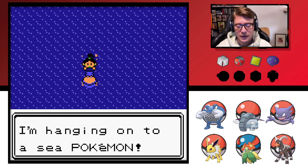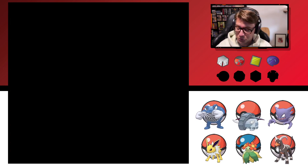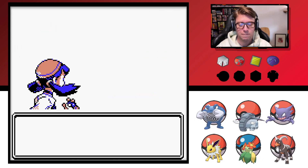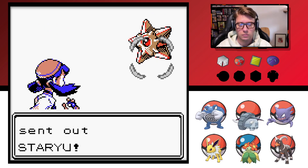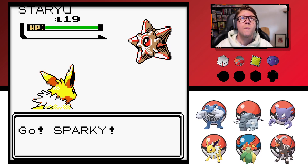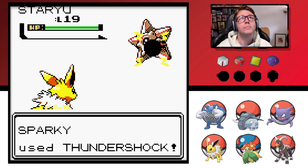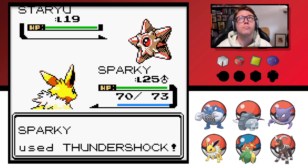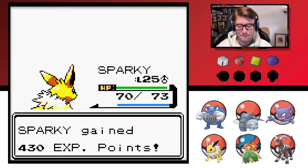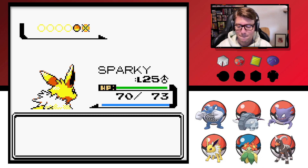No inner tube for me. I'm hanging on to a sea Pokemon. If I knock it out, does that mean she'll drown? Swimmer Pola. That should be a one-hit KO, right? Yeah. Level Up! She had two, right? Yeah, okay. Shelder.